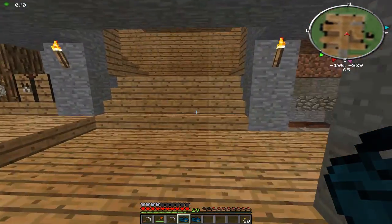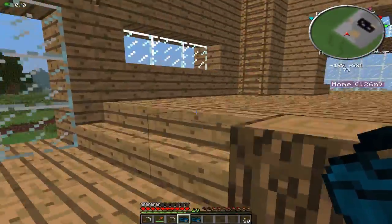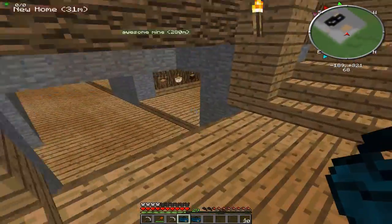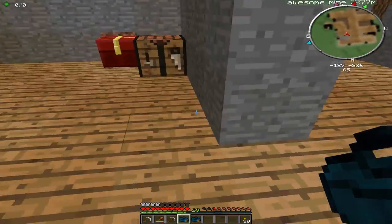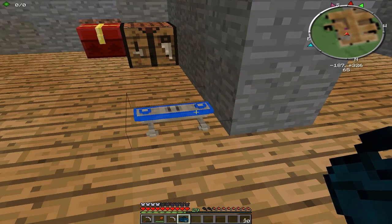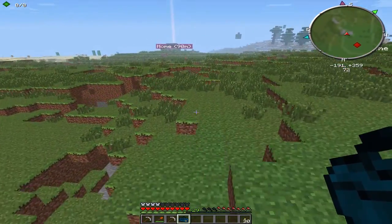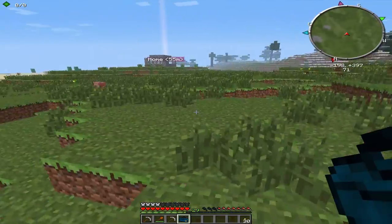Now we can start teleporting all around the map — we can just make multiple ones of these. I'm not sure where to place the second one yet, but for now I'll put it downstairs. Let's set this frequency to one — it shouldn't spin yet. Now we just need to head down towards our mine and then we should be able to teleport ourselves across instead of doing that really long run.